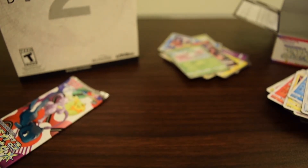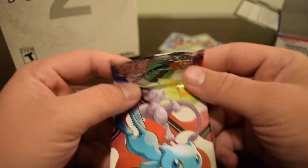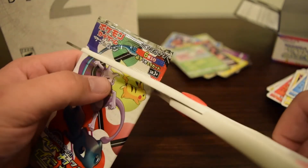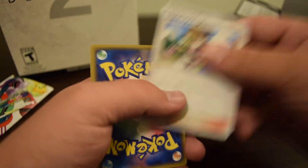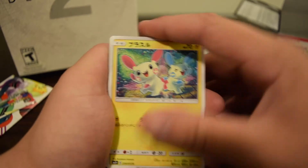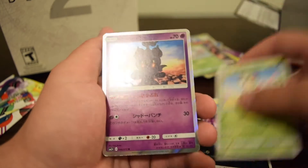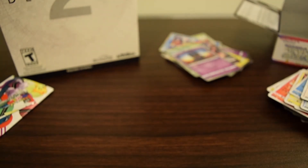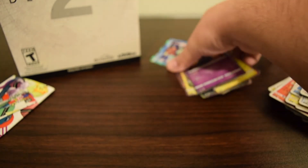Arceus please bless us with an awesome card for this last pack — I need some help! Trainer is Farmer. Minun, Ivysaur, Spiritomb, Breloom, and Marshadow. Okay, so it wasn't the best box I've opened — obviously you're not guaranteed anything besides the holos.